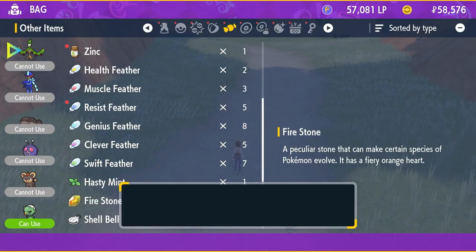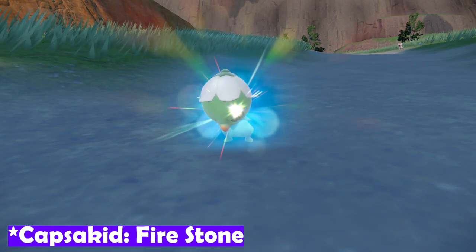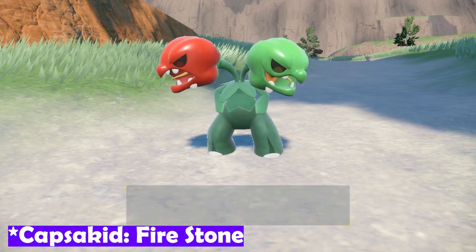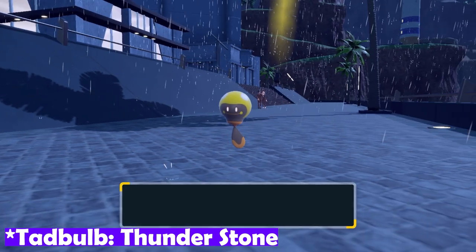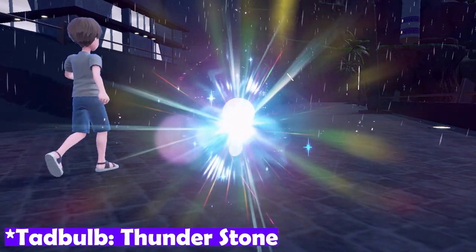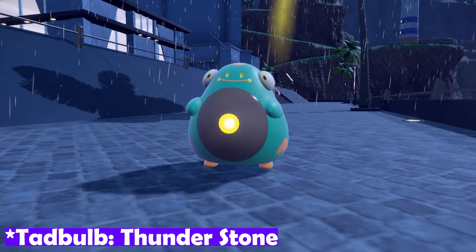Next up we have Capsakid, the new chili pepper Pokemon that evolves into Scovillain through a Fire Stone. Fire Stones — once you hit a decent point in the game — can be bought at the Delibird Presents store, along with Water Stones, Thunder Stones, and Leaf Stones. Next up, Tadbulb evolves through a Thunder Stone. Again, once you hit a certain point in the game, you can get a Thunder Stone through Delibird Presents. It's only about 3,000 Pokédollars for an evolution stone, so very easy to do.